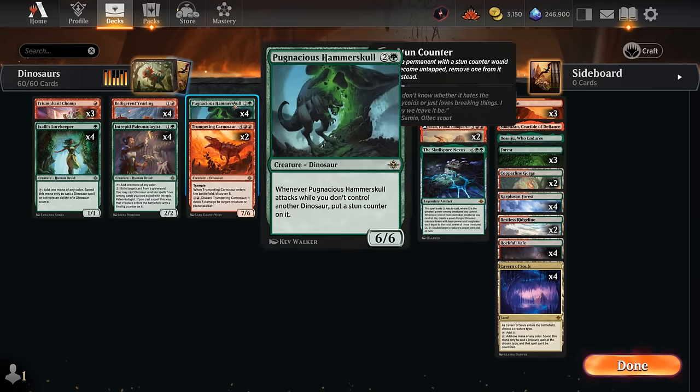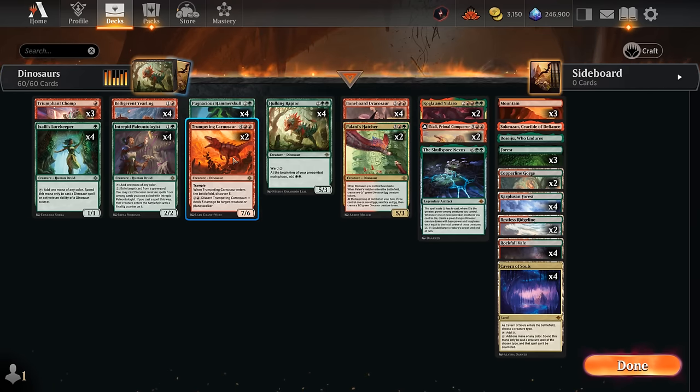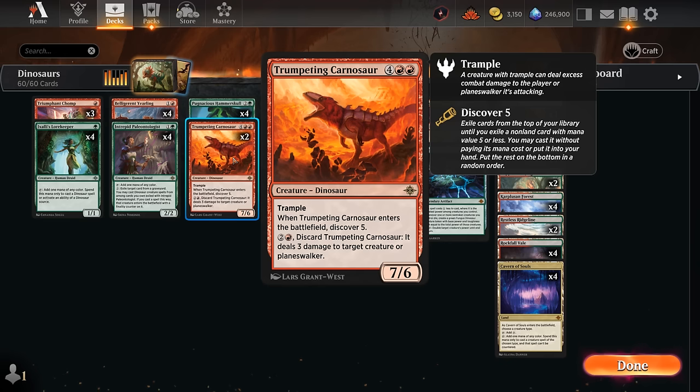We've got the Hammer Skull, a nice three mana six-six with no real drawback as long as we control another dinosaur. Then we can also potentially use the Carnosaur ability at three mana to deal three damage to a creature or Planeswalker, or we can cast it for six mana as a seven-six Trample with a new Discover ability — kind of the new take on Cascade.